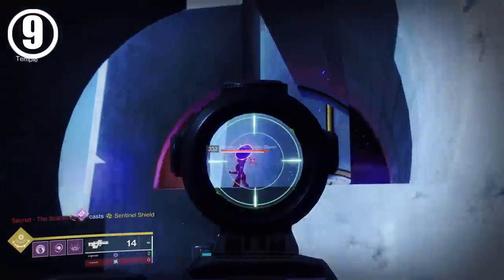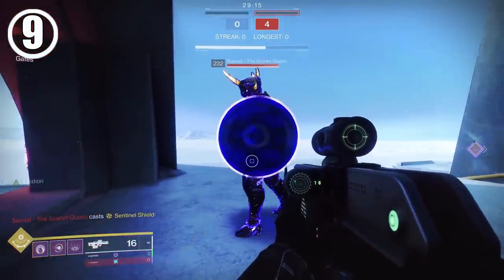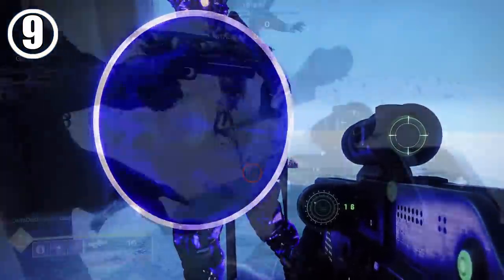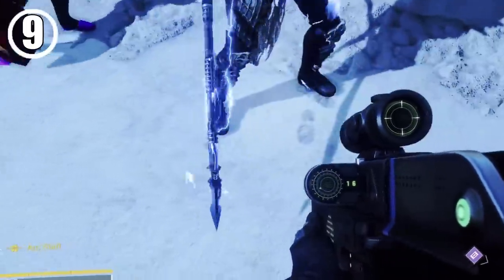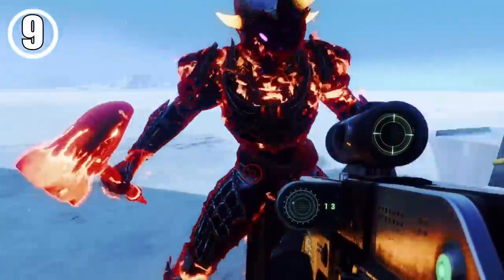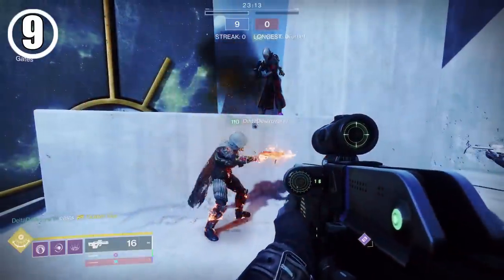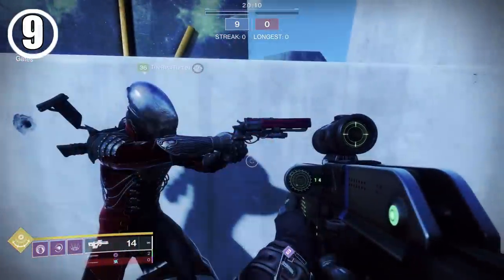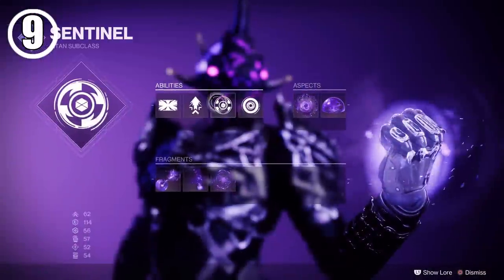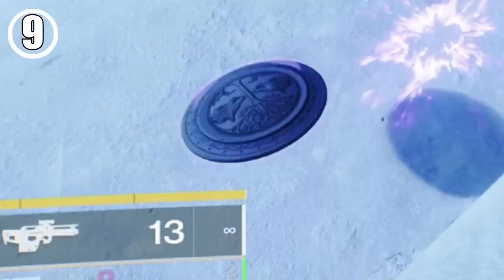You probably never took the time to look at them because you were locked into deadly combat, but many of the weapon-based supers have very intricate details engraved into them, like the Sentinel Shield, the Arc Staff, and the Hammer of Sol. Even the Golden Guns have different models depending on what type you're using — the 3-shot gives you something similar to an Ikelos Luna model, while the 6-shot gives you something similar to the Last Word. Interestingly, both when examining the ability and in-game, the Sentinel's Throwing Shield melee ability has an Iron Banner design rather than a Titan logo from their Super. Kind of weird.